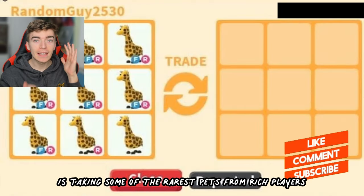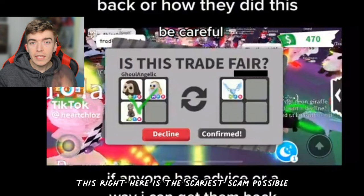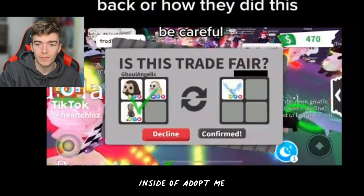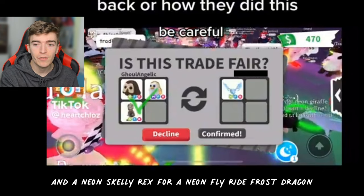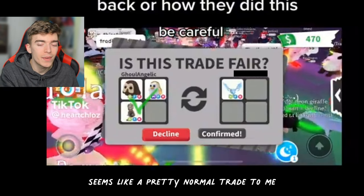This Adopt Me scam is taking some of the rarest pets from rich players — this is the scariest scam possible. This currently just looks like a regular trade inside of Adopt Me. They're trading their Neon Owl, a Mega Neon Gold Penguin, and a Neon Skelly Rex for a Neon Fly Ride Frost Dragon. Seems like a pretty normal trade.